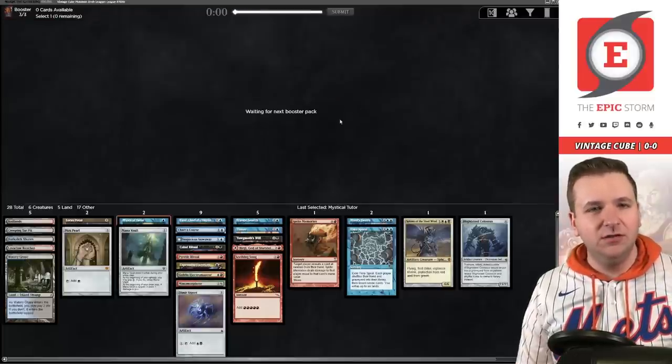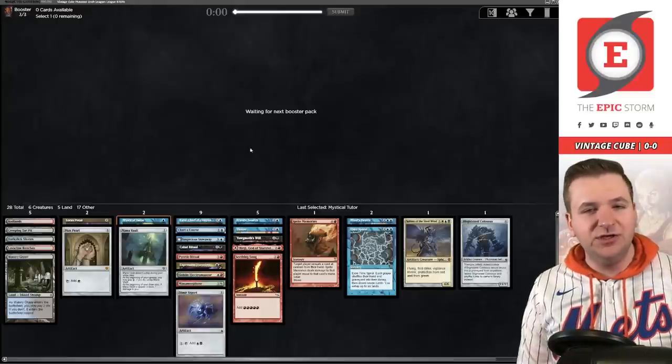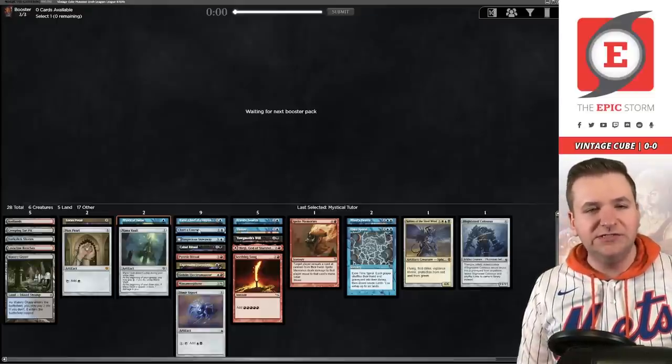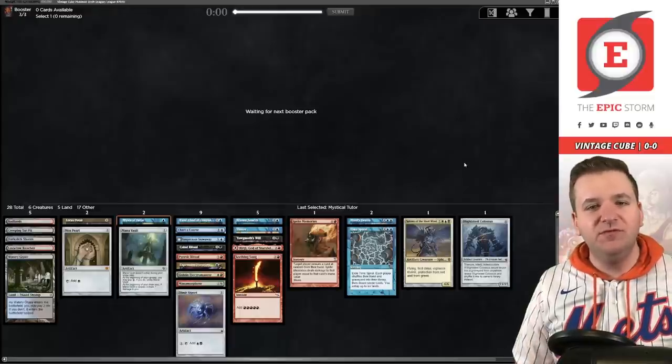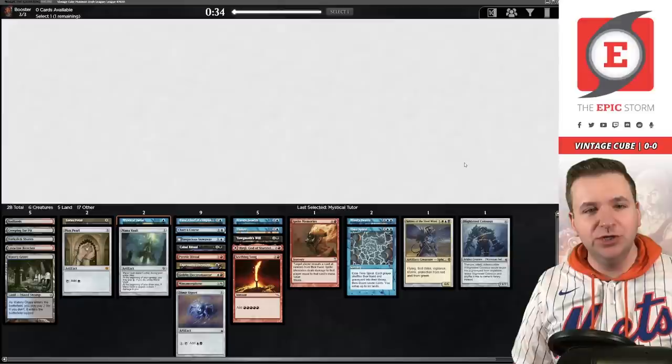I think we can cut the Triumph and maybe even the Waterlogged Grove. Thousand-Year Storm or Mystical? It's definitely Mystical when we have Tinker. In theory, if I had drafted High Tide, this is actually a deck you could consider playing Tide in, because you have Frantic Search and Time Spiral. Right now we have Palinchron too, but there's only a couple of untap effects in the cube: Frantic Search, Time Spiral, Palinchron, and Treachery.